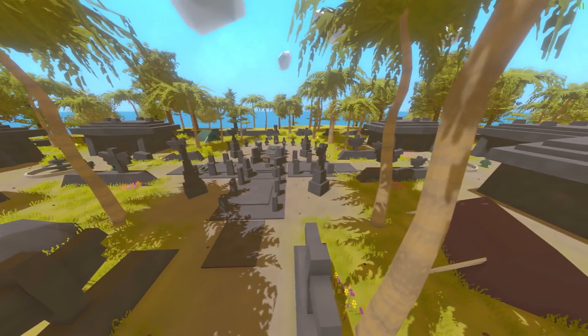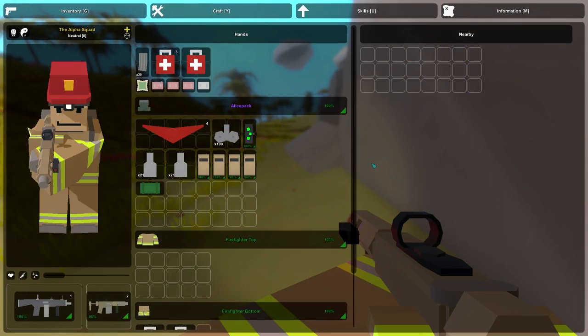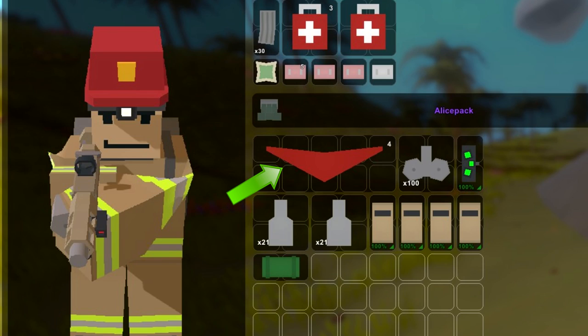Before heading out on our adventure, you should do yourself a favor by bringing in certain items. Obviously the essentials: a gun with a lot of ammo to kill the megazombie, and healing items. But you will also need a hang glider, as there are some areas in the cave that you have to glide over in order not to fall into the lava, which are too large to jump across.